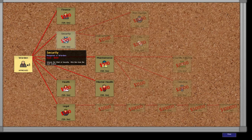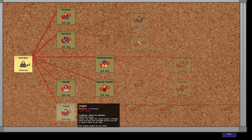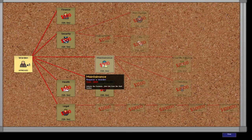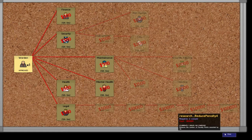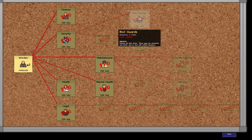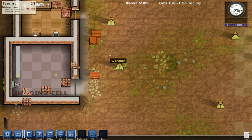Security unlocks the chief of security — hire him from the staff toolbar. Unlocks the doctor — currently serves no purpose. Alright, not getting that then. Mental health — maybe that's a necessity, providing you with a valuable insight into your prisoner's internal psychological state at all times. Maintenance unlocks the foreman. Riot guards, groundskeeping, cleaning — I need all of this.